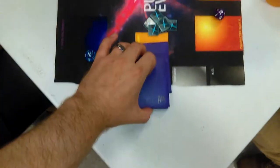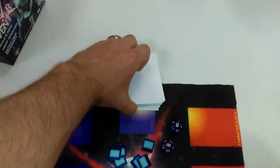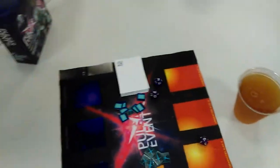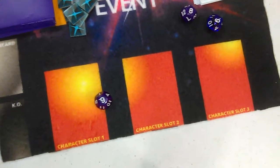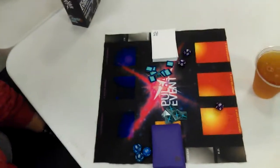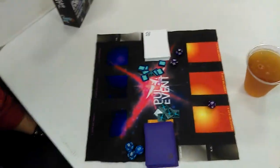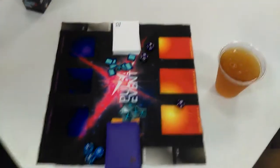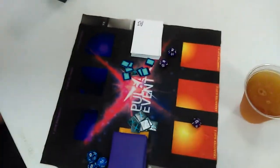Let's start with the game mat and then move on to the cards. You can see we've got two libraries here — one player's library and the second player's library. Each set comes with enough cards to build two decks, so you'll have enough for two players right out of the gate. You've got a discard pile and a knockout pile. You then have character slots one, two, and three, so you can play with three characters at a time. The goal of the game is to ultimately knock out five of your opponent's characters or to clear out all three slots. Your opponent is then allowed one equip phase to repopulate. If they cannot repopulate, you are the victor.